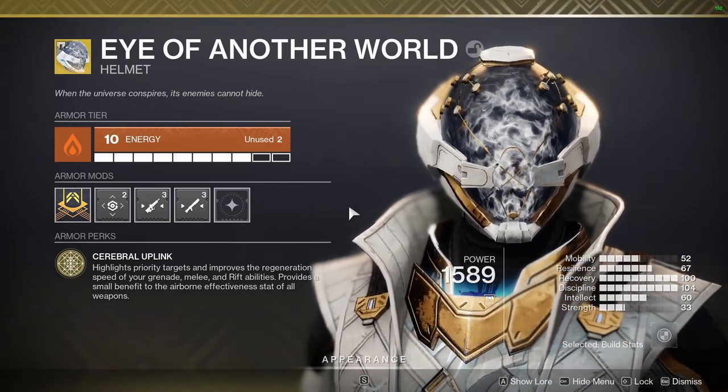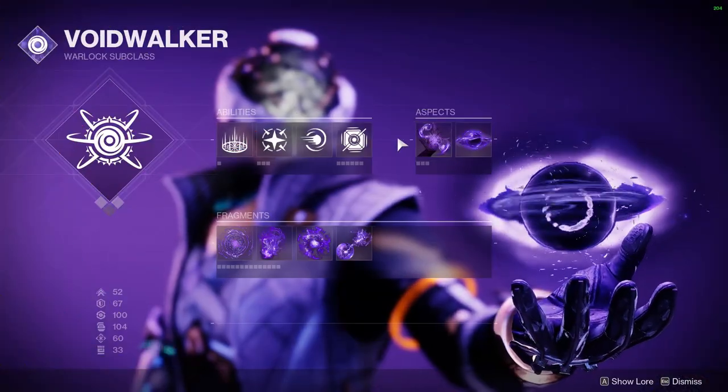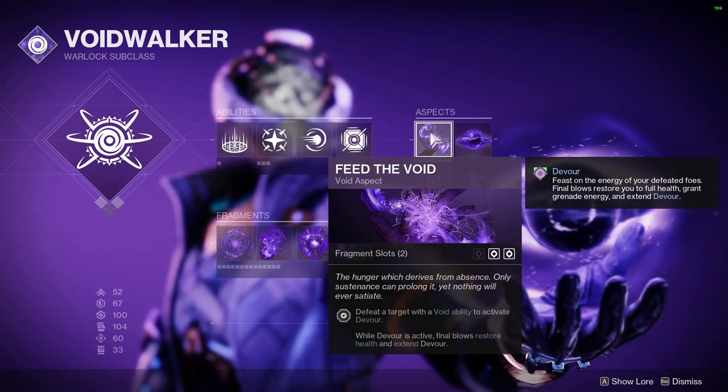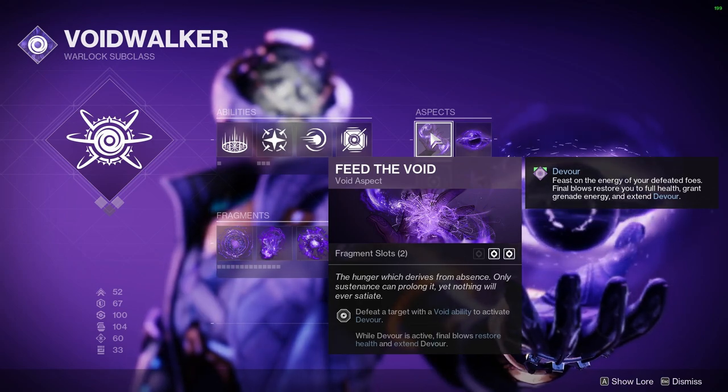So your Grenade, your Melee, and Rift — we care mostly about the Grenade right now. We have some other things to help us get our Grenade Energy back, including Feed the Void. With this we can proc Devour. When you have Devour, yes it's going to heal you every time you get a kill, but you also get Grenade Energy back. Sometimes people kind of look over that aspect of it, but it's pretty dang good.